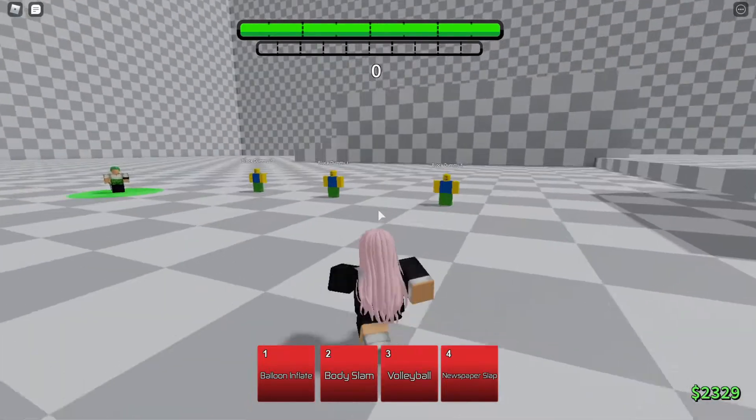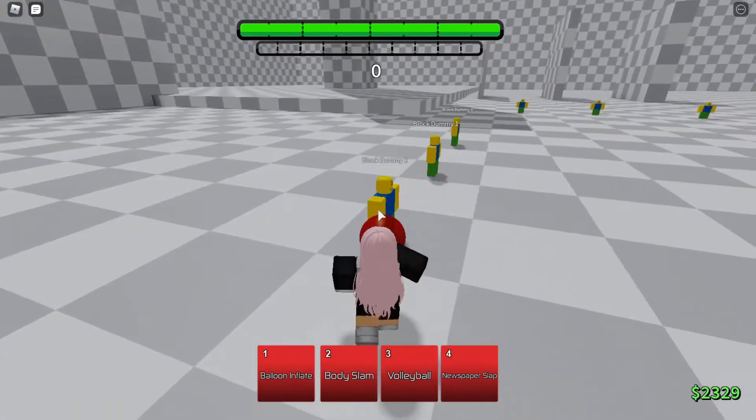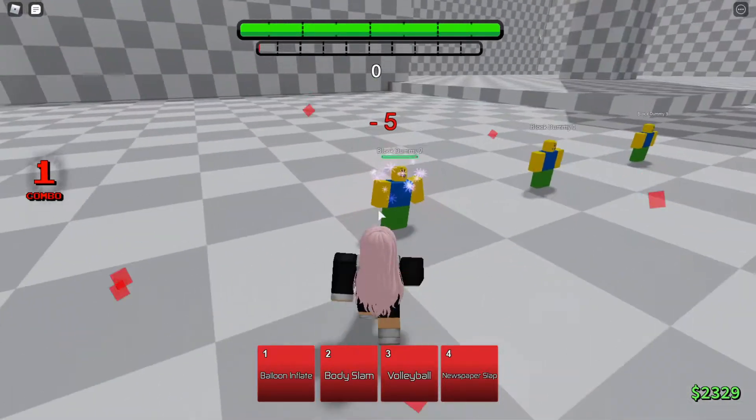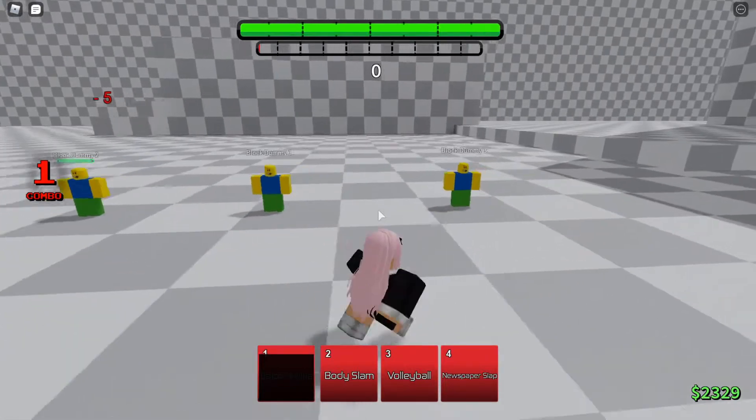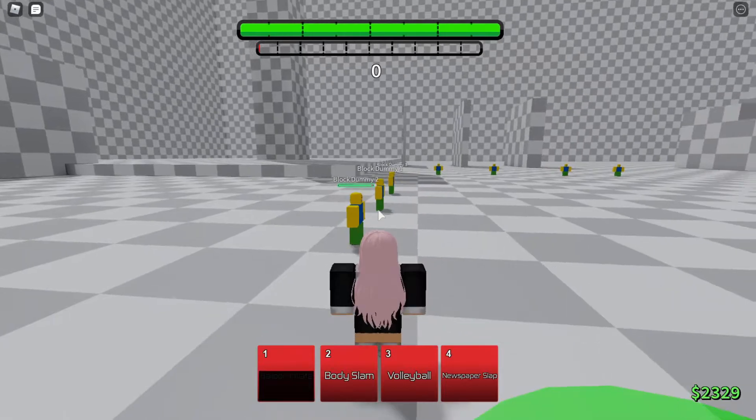Starting with the card breakers. Balloon Inflate has two things you can do. First you do this and then boom — it explodes. That's a guard breaker right there, not a bad guard breaker. It's actually pretty good if you're approaching someone. Next one will be Body Slime — it can hit multiple people.